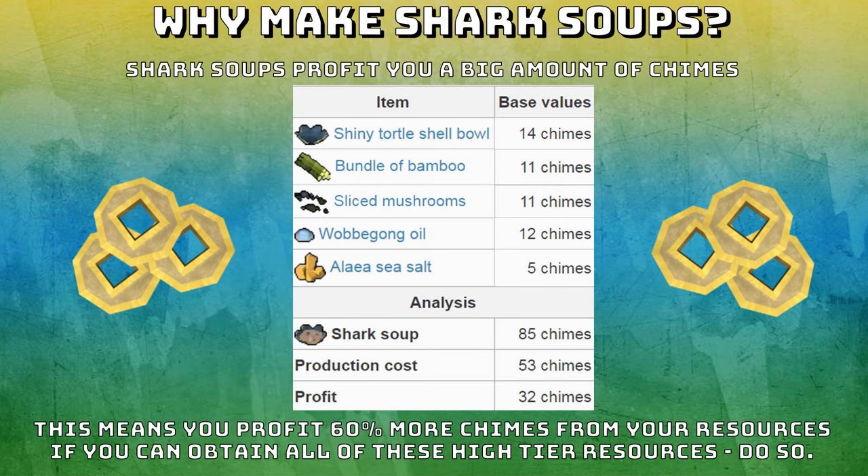So why make those shark soups? Shark soups profit a big amount of chimes. The total cost for the five items needed to make a shark soup costs 53 chimes, but a shark soup sells for 85 chimes — meaning you're profiting 32 chimes every time you make one. Profiting 32 chimes means you profit 60% more chimes from your resources. So if you can do hunter, woodcutting, farming, fishing, and mining, then I would always just keep doing those and making shark soups.